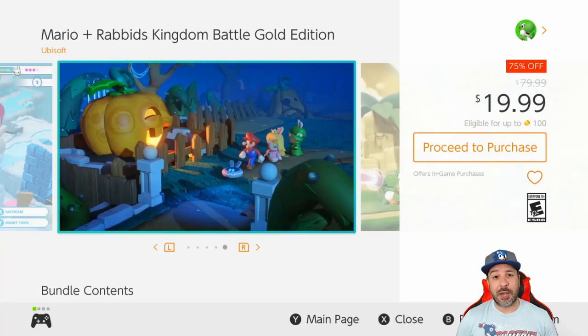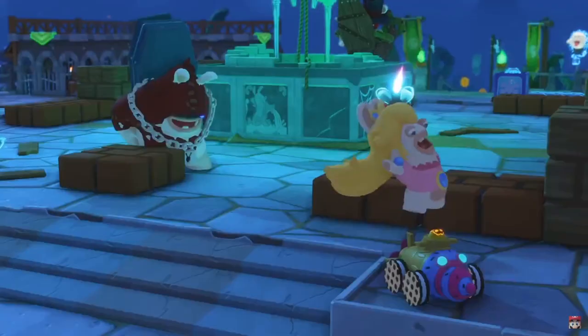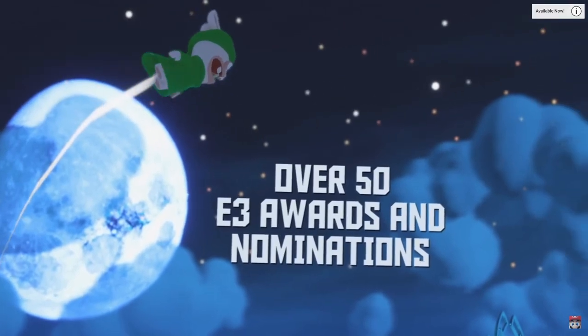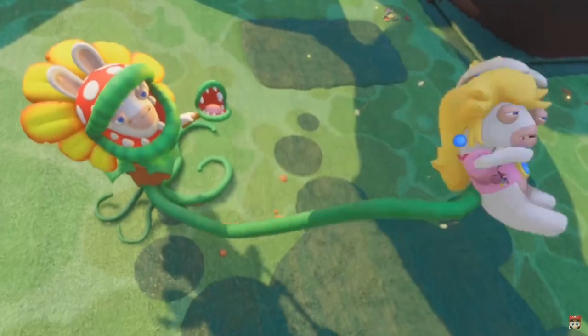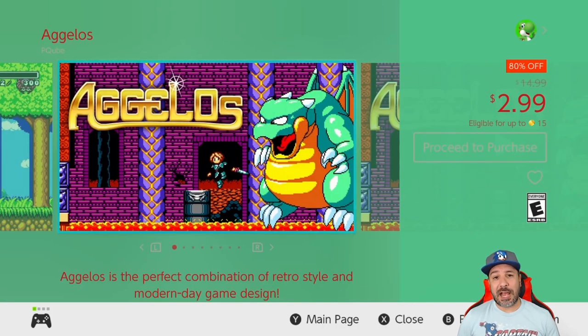Next we have Mario + Rabbids Gold Edition, which is 75% off for $19.99. This is Mario + Rabbids in an XCOM-style tactical shooter — it works very well. In the Gold Edition you get the DLC included, which is a brand new campaign featuring new characters from the Donkey Kong series.